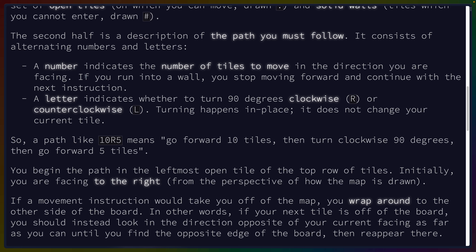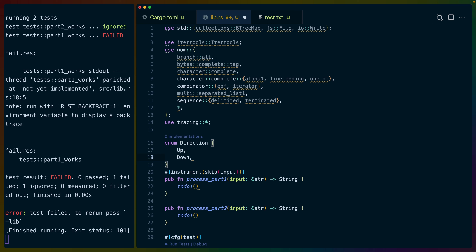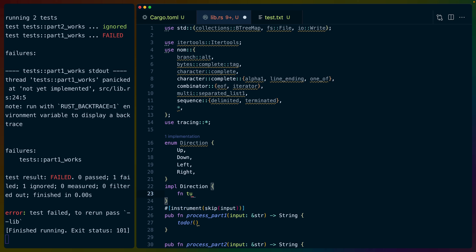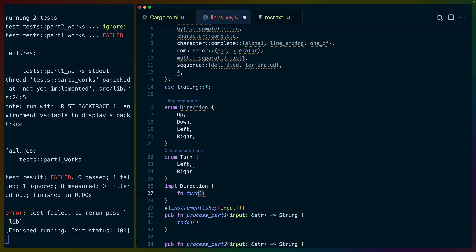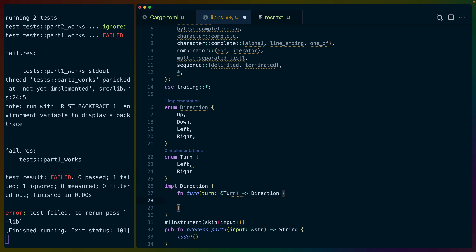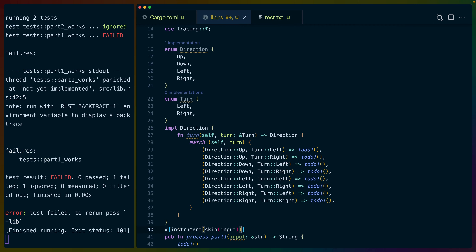A number indicates the number of tiles to move in the direction you're facing; if you run into a wall you stop. A letter indicates whether to turn 90 degrees clockwise or counterclockwise. I think we're going to need an enum for direction — up, down, left, right. Then we could impl direction for turn, which could take a turn rather than up/down/left/right, since turning only has left and right as options. So this will take a turn and return a direction.